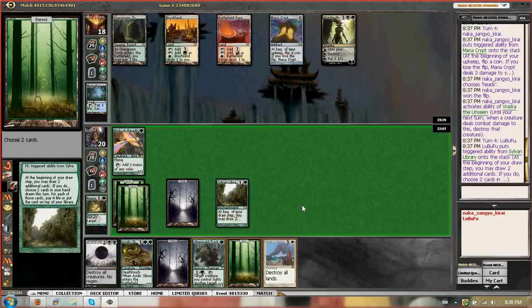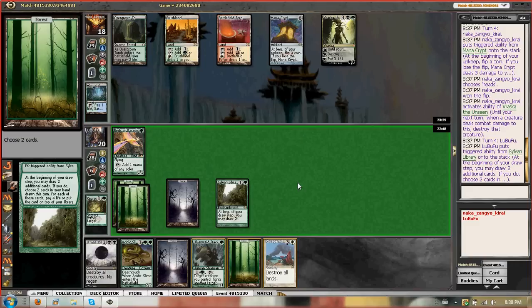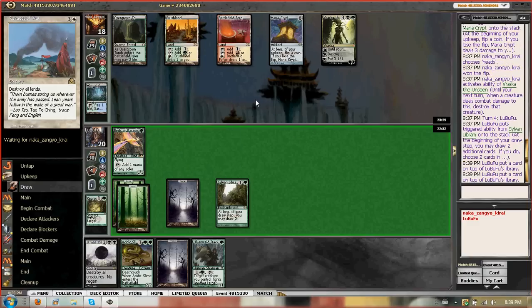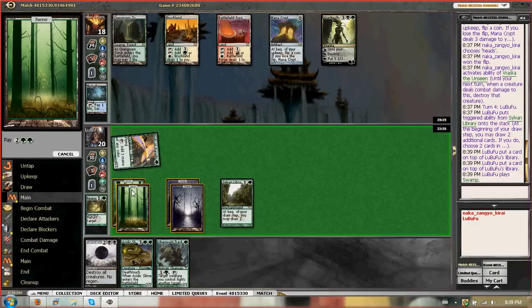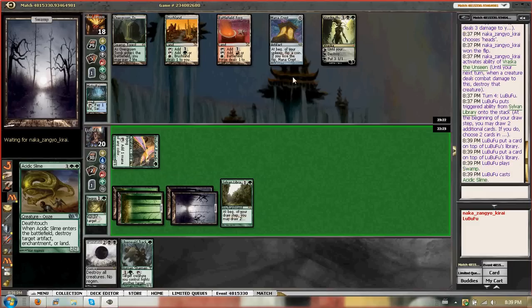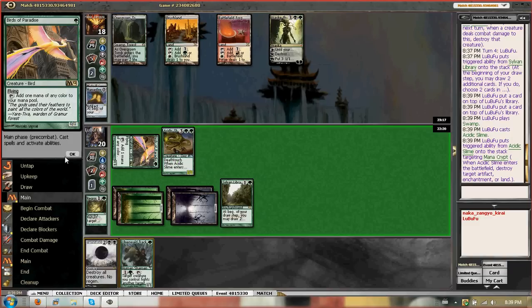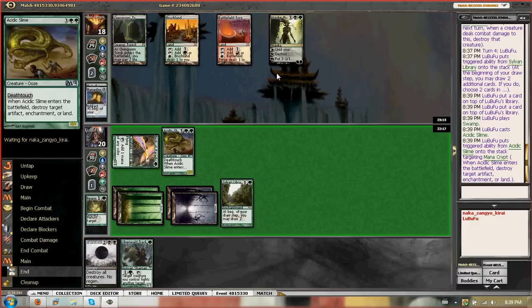I have fewer forests. I'm going to pay four life to keep a card — actually, I don't want to keep any cards. Ravages is just going on top. And then I play land and Acidic Slime, blowing up Mana Crypt. We also have Old Tracker and Acidic Slime, which is deathtouch fighting. He's mana screwed — he stalled on land last turn. He's just going to Swords the Slime.